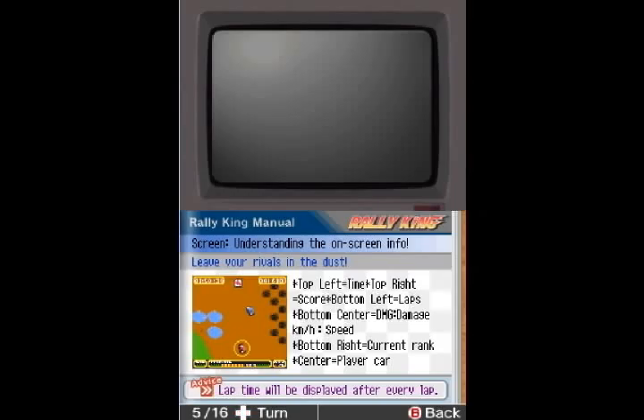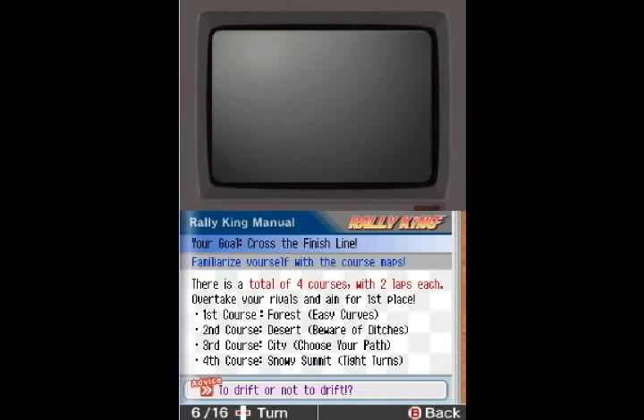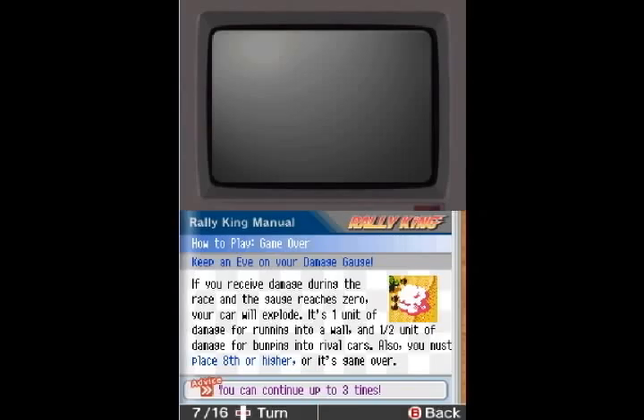Understanding the on-screen info: you have the timer, the score, and your status gauge on the bottom. Goal: cross the finish line. Four races, two laps each — Forest, Desert, City, Snowy Summit. To drift or not to drift. If you receive damage during the race and your gauge reaches zero, you explode. It takes one point for running into a wall, half a point for bumping rival cars, and you have to finish eighth place or higher or you get game over — you can continue a few times.